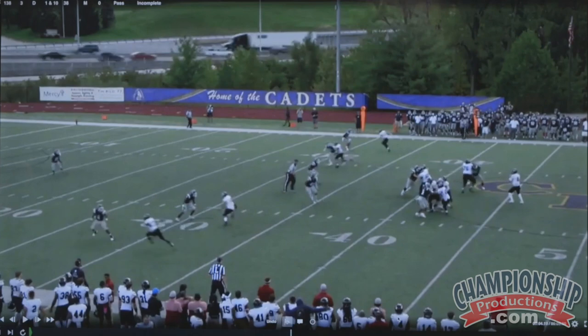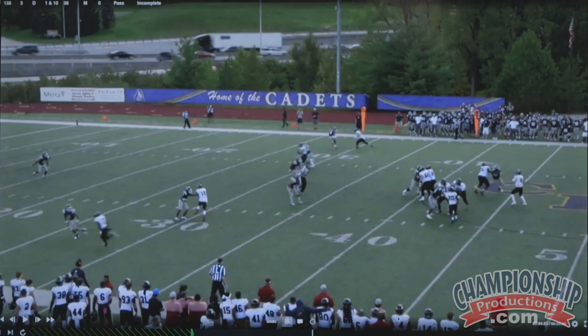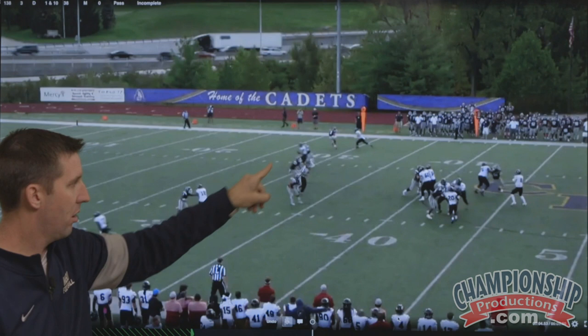Right now, if I'm going to rewind — as I pause it right now, both inside receivers are what we would consider up. So this is a match situation here. The free safety is in the middle of the field. You look at both corners — they are inside leverage, and they are funneling their guy to the sideline. We're getting what we want on the outside. Our hook-curl players, our two backers, are sinking with depth off of the quarterback's eyes.